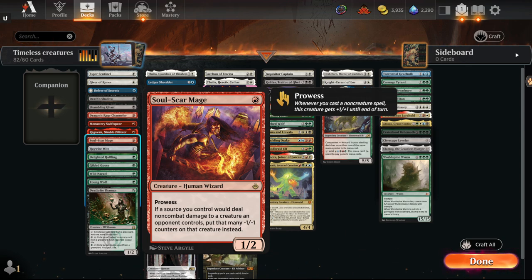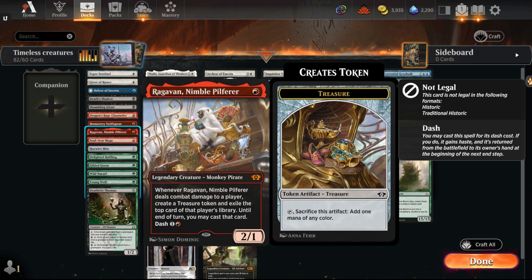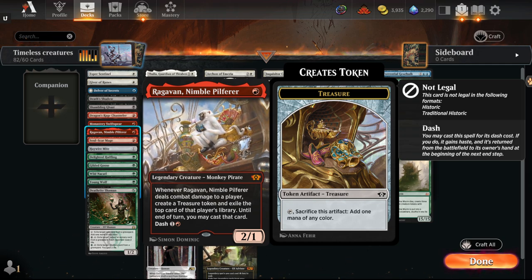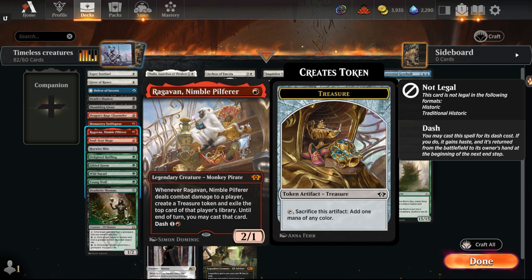Symmetry Sage is back to its original printing — a one-mana 0/2 that gives plus two — so not as good as the Historic version. Then the Monkey: Ragavan, Nimble Pilferer. Very, very palatable card. Runs away with the game on its own — card advantage, ramp, can be dashed. A whole bunch of good value.